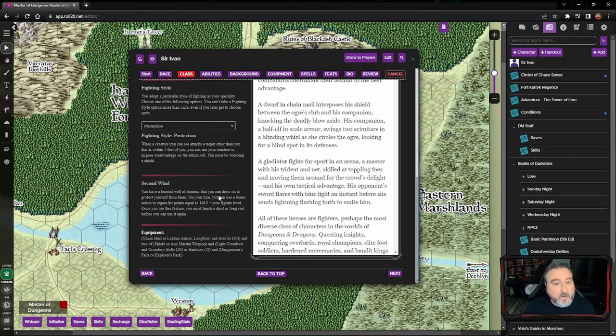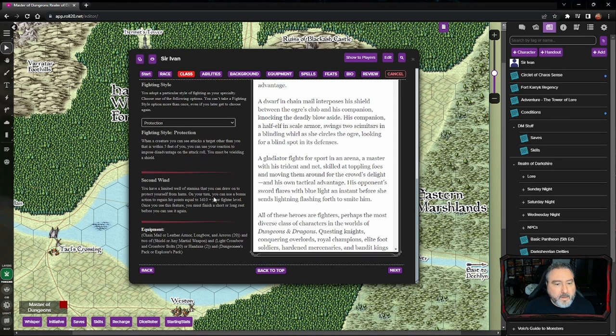We also have Second Wind, which means on our turn as a fighter we can take a bonus action to heal ourselves a little bit. And of course it starts off with our equipment selection, which we'll get to in a moment.